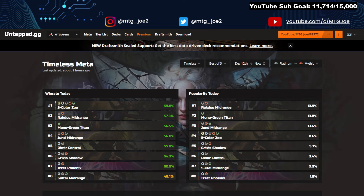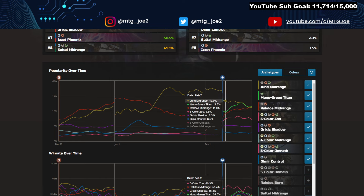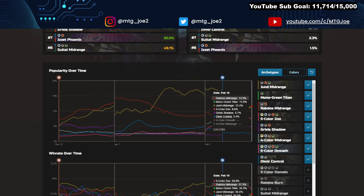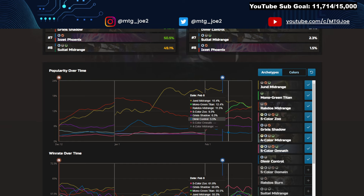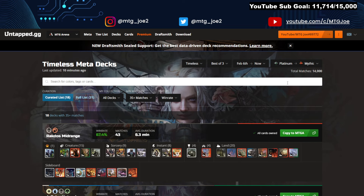Five Color Zoo at 10% or 9%. We've got some Grixis Shadow in here, Dimir Control in the low 3s, Sultai Midrange which can also include the Natural Order decks, and then Izzet Phoenix at 1%. Looking at trends, we see a pretty big drop off for Jund Midrange, in part because it's a little more of a fair deck and worse into Show and Tell decks. Titan kind of jumping up and the Rakdos Midrange surpassing it. There's an uptick in Zoo, which I find a little odd — the deck can be slow and clunky into the combo meta. Grixis Shadow is another one we've seen kind of an increase.